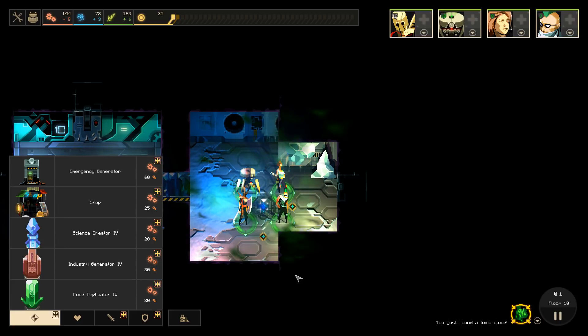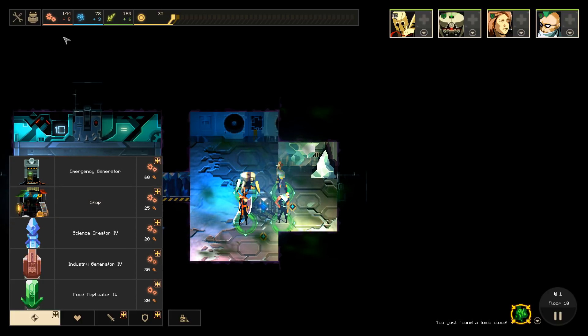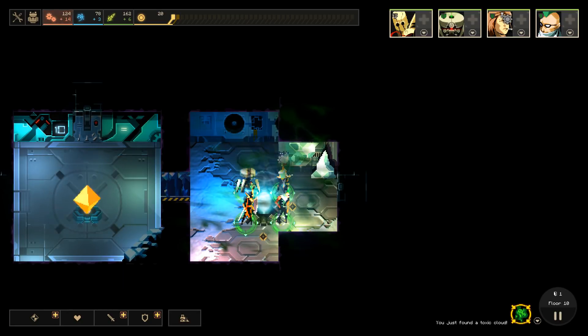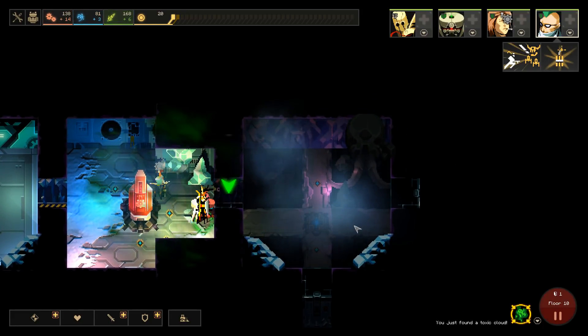Obviously we want to build something here. I wonder if it should just be an emergency generator - should we just get this turned on right away? Because I think this has been very helpful so far. We're not in desperate need of anything else. Let's put up an industry generator, start generating what we will need to build all of the minor modules as we go through here.